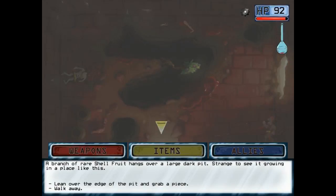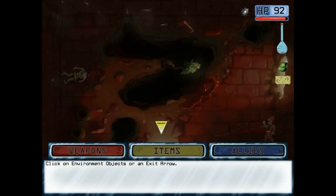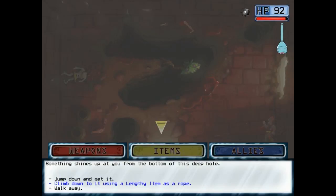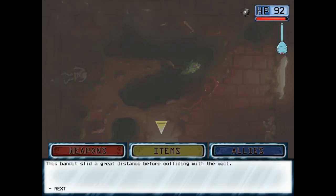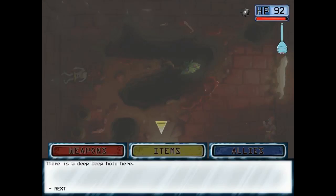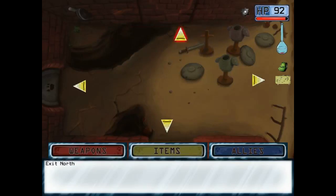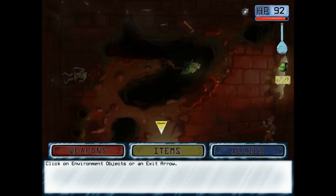A branch of rare shell fruit hangs over the large dark pit. Strange to see it growing in a place like that — let's grab a piece. I'm sure I know what that is. I think I need shell berries for something... Oh! Darn! I only had one chance to do that. Gotta remember, you can only really check these things on the first try.